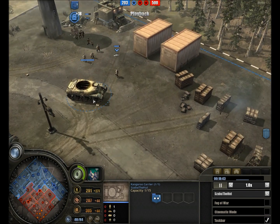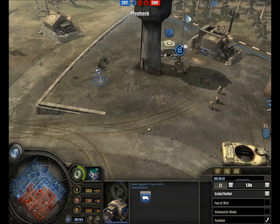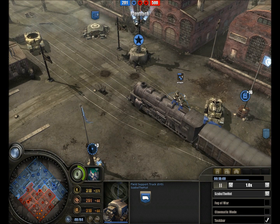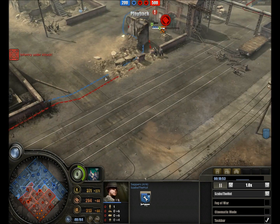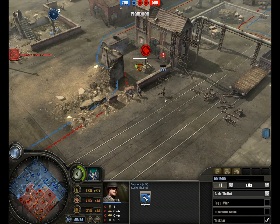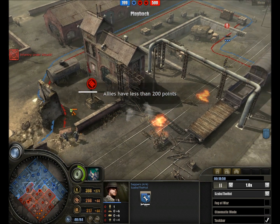Willing and waiting. Kangaroo carrier number two is on the field as well, with nothing to really stuff in, although there is a Sabah team nearby with PIATs. A captain finds himself caught out in the open by a flame team but dashes away to safety.